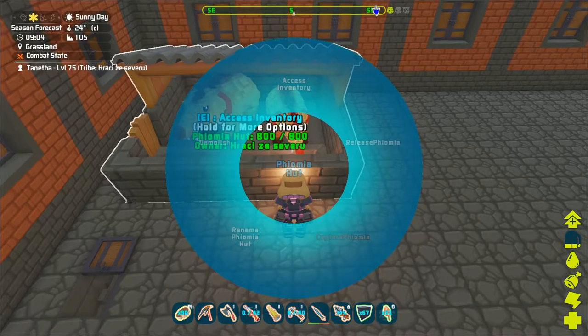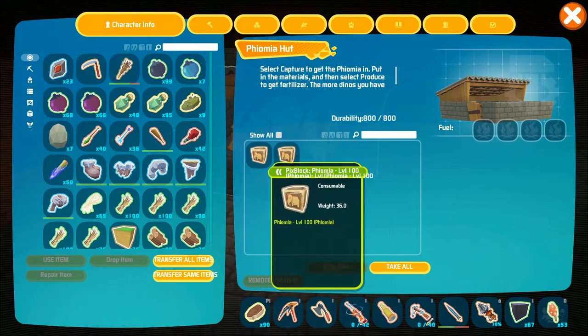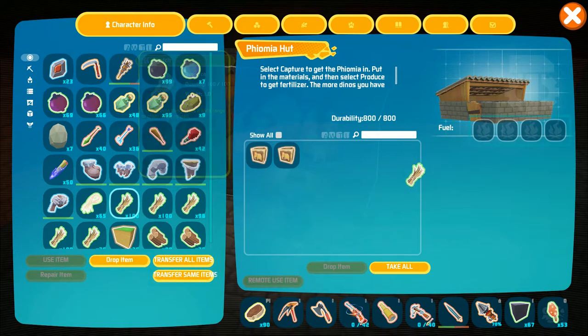You can have a maximum of 2 creatures inside. When you open the inventory, you will see that the Theomeas are there.